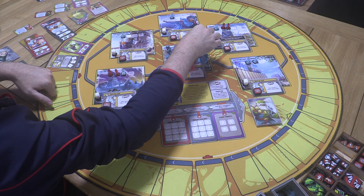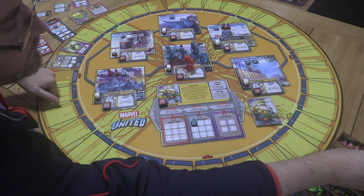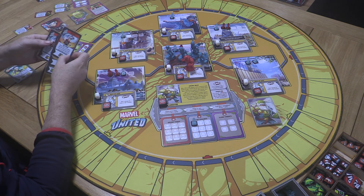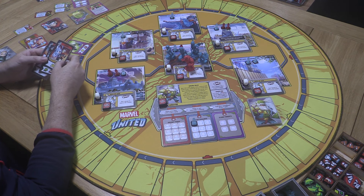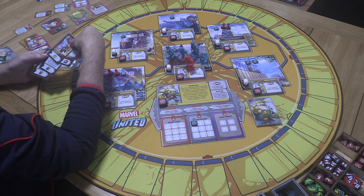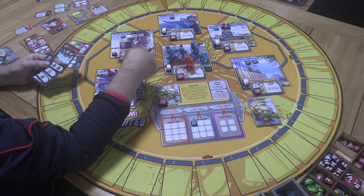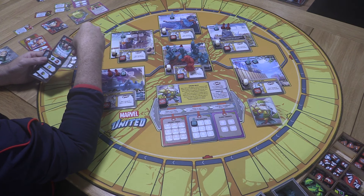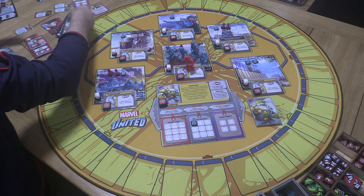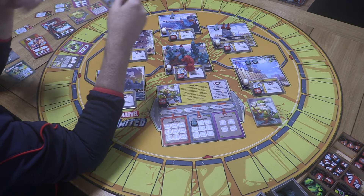Hulkling rescues one civilian from this location and deals one damage to the dog of war. Then Wiccan's turn — he's got two Wild Magic cards. If I play the heroic that's two heroics with not much to do. If I play move and punch, I could finish off the dog and rescue the civilian, but then I'd be moving into a spot where the dogs of war will just attack me. Hmm, maybe that's not the best move.